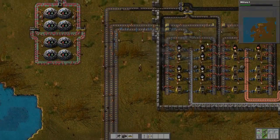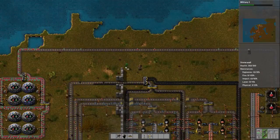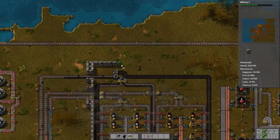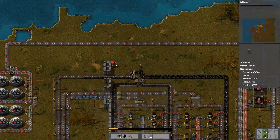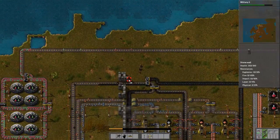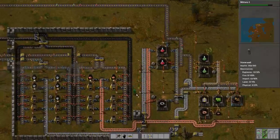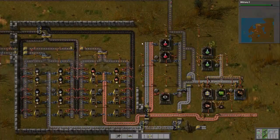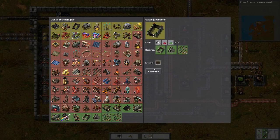So we have to defend these places, which have a lot of pollution, against the alien hordes. Let's make this like so. Top one, so here — and that's where he goes down. Once that's connected I've got my entire little thingy surrounded. Great. Now I can research the gates.